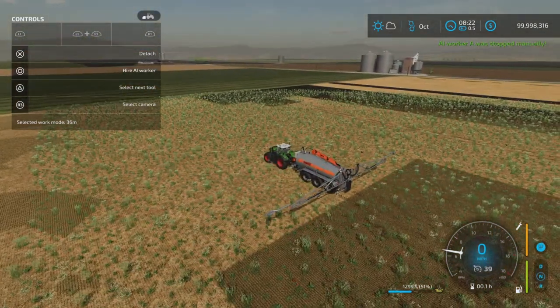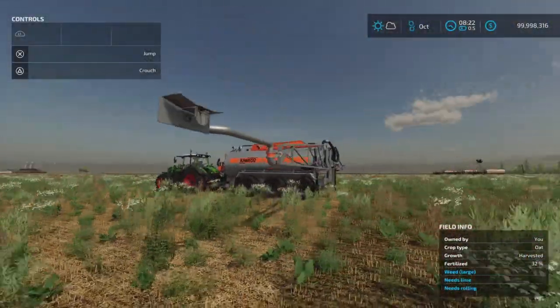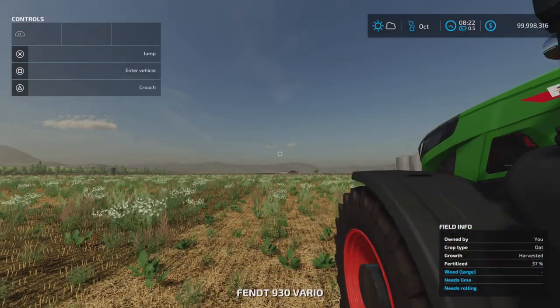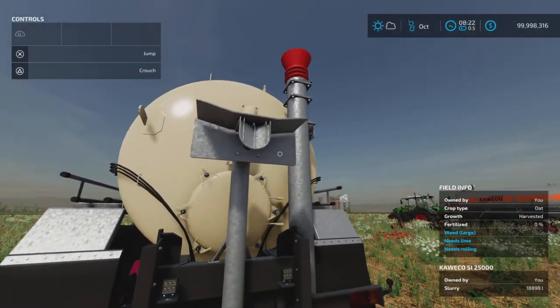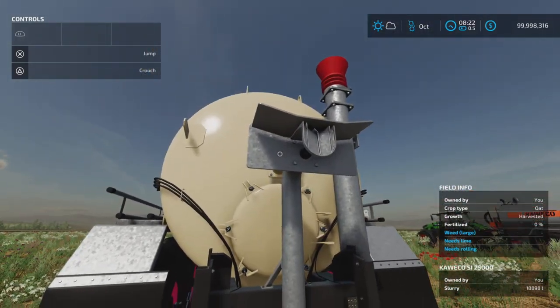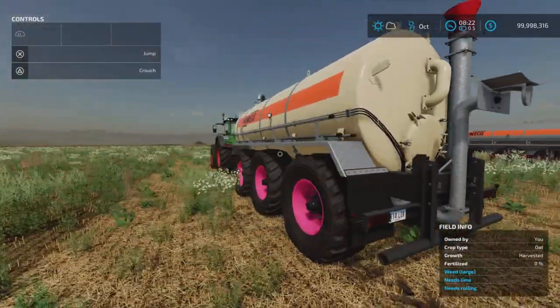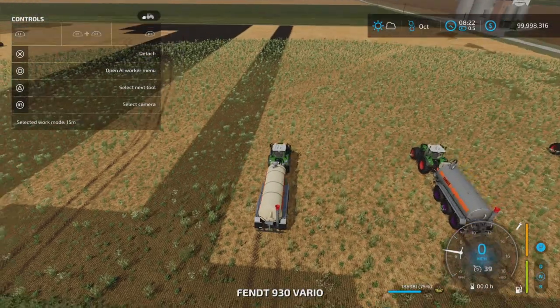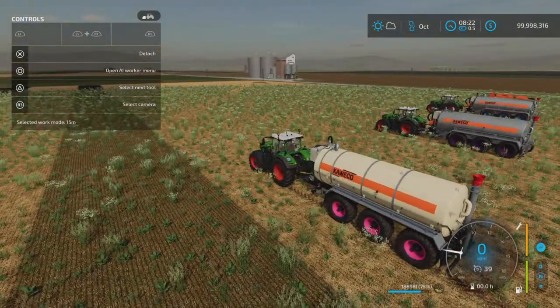That's the model with the distributor arms — the only configuration with the distributor arm. Now let's look at the second model. This is the stationary-style spreader — it doesn't have the folding arms. Everything else is the same. Working width is fixed at 15 meters. Even pressing R1 and L3 won't change it. This one doesn't have the fill arm.